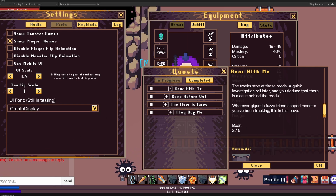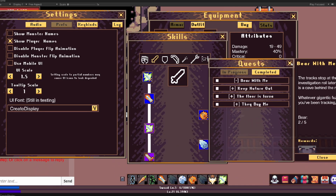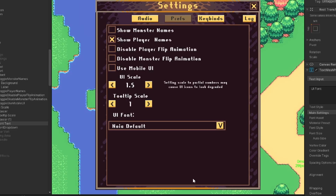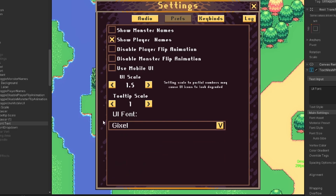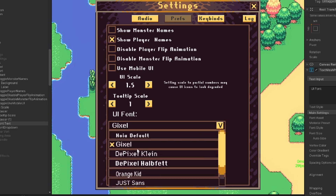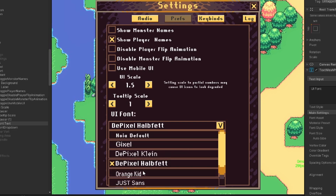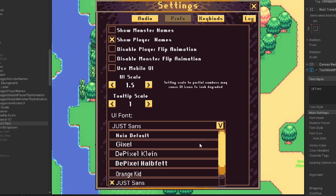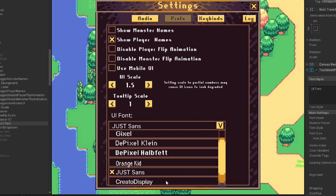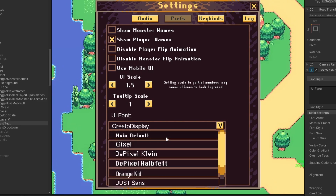Right now, the font preferences will update all the NPC dialogue, quest dialogue, the stat window, and any tooltips that can pop up. As for fonts available, we have a few various different pixel fonts as well as a few sans serif fonts. I'm no expert on fonts, so if I am missing a font type that should be considered for accessibility purposes, leave a comment down below and I'll see about getting it into the game. I don't want anyone to feel left out or unable to play Noya because of a font.